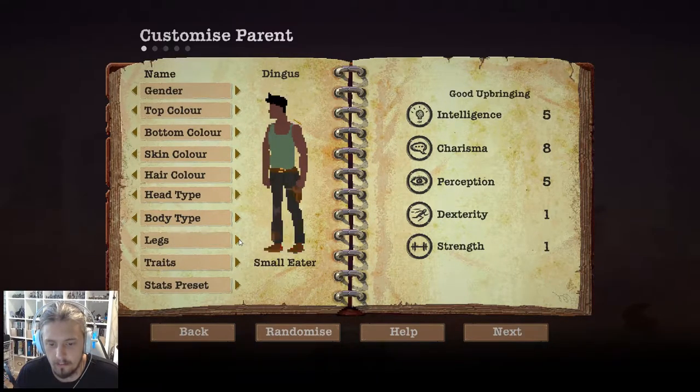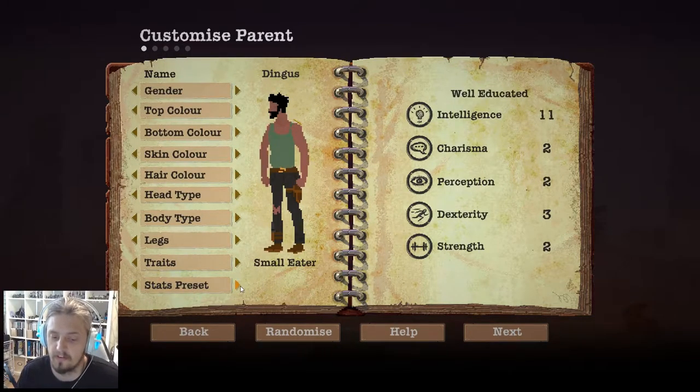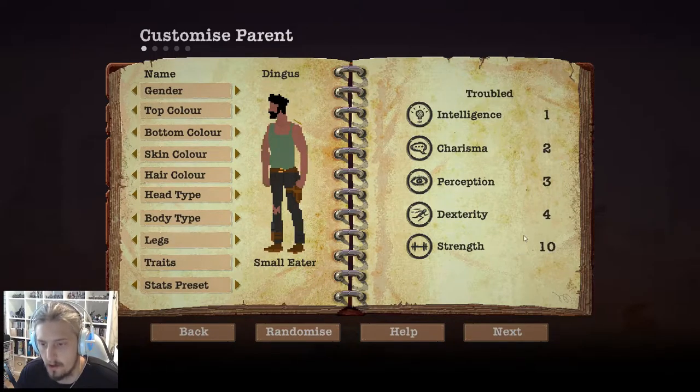Get the wife beater on there, some ripped pants — he's gonna look pretty tough. He's got the gun, that'll work. We want a scraggy beard and mane — that looks fantastic. Skin color — nice Australian sun. With the stats we've got intelligence, charisma, perception, dexterity and strength. I'm gonna want my old man to be the tough one — strength 10. He's gonna be a troubled old man, not very bright, low charisma, but fantastic at running and punching things.